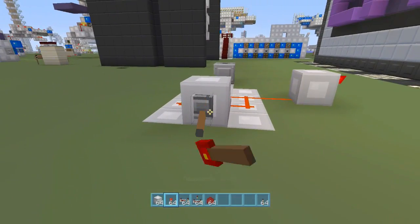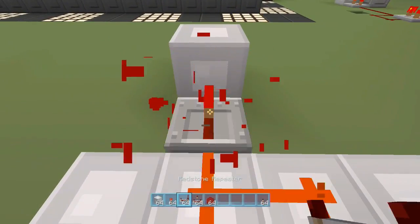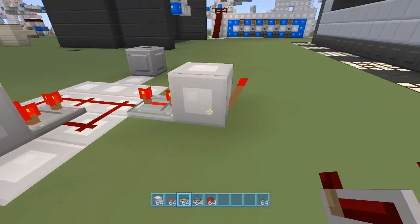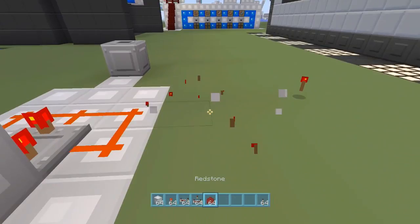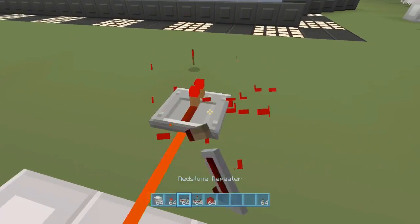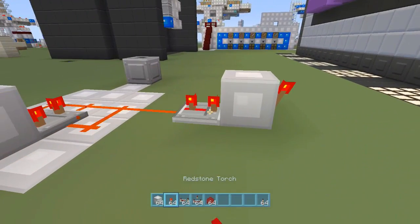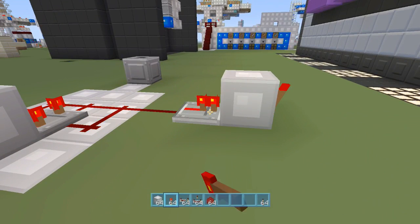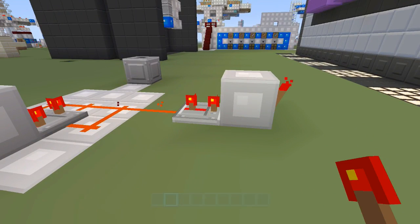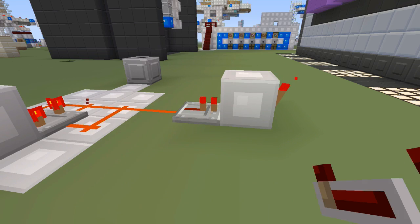There are a couple quirks with this clock. A torch placed on it does nothing, and even a repeater at four ticks does nothing. It seems to have something to do with distance - two blocks away with a redstone torch to invert the signal, and now it actually works. So it's kind of distance-based.